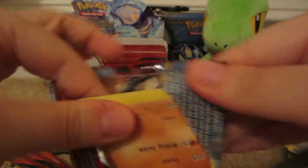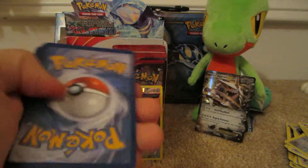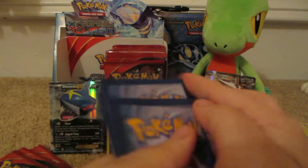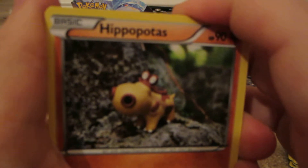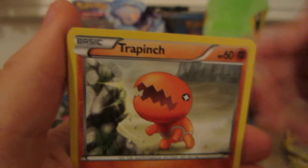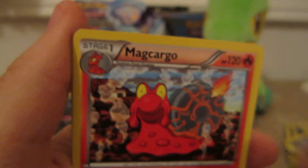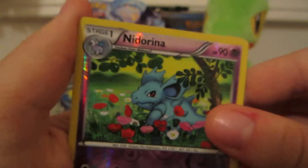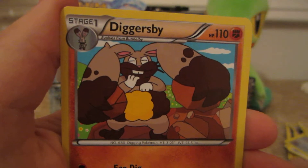Primal Kyogre pack. Here we have Hippopotas, Slugma, Snorunt Female, Trapinch, Spheal, Magcargo, Seedra, Gourgeist, Snorunt Reverse — which is an uncommon — and the rare is a Diggersby.